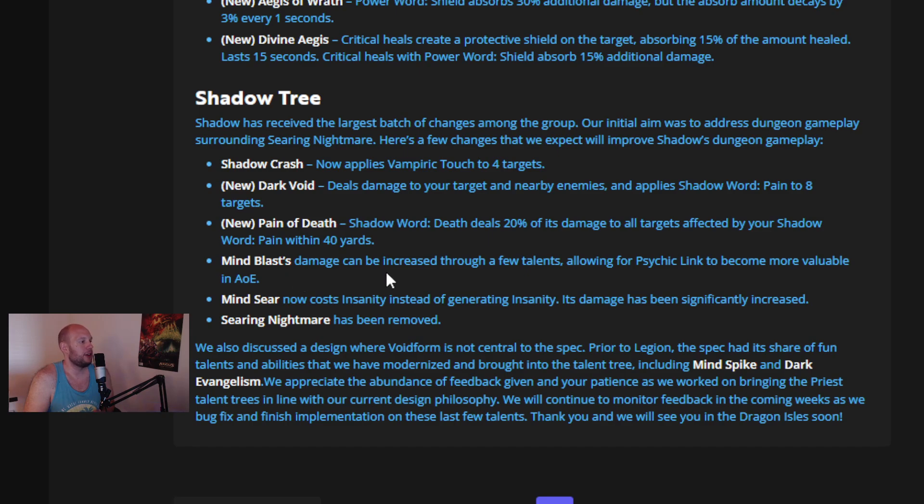Mind Blast's damage can be increased through several talents, allowing Psychic Link to become more valuable in AOE. Mind Sear now costs Insanity instead of generating it, and its damage has been significantly increased — this is going to be a bit annoying for trying to pull stealthed players out of stealth in PvP, since without Insanity you can't press it. And Searing Nightmare has been completely removed from the game.